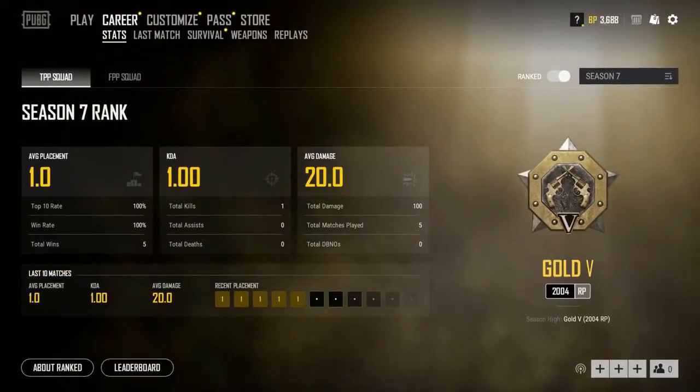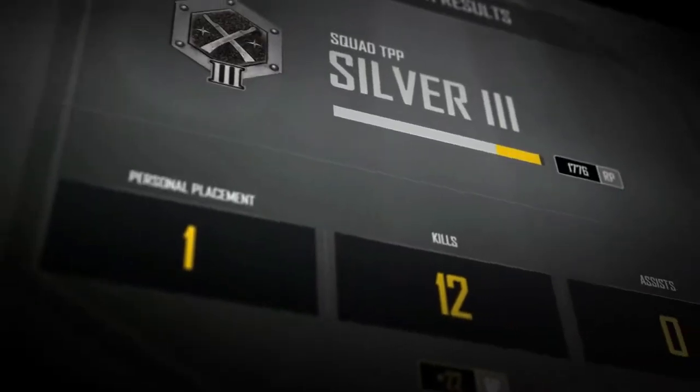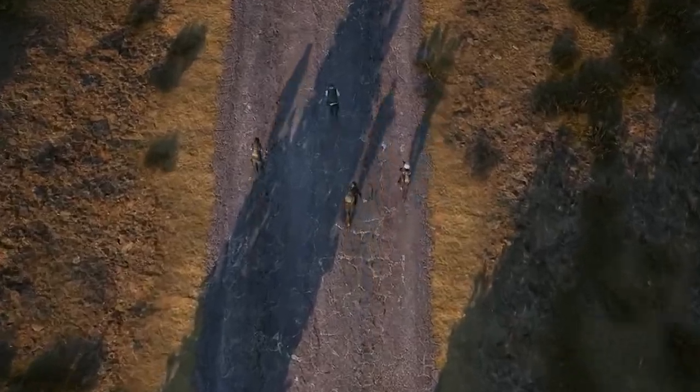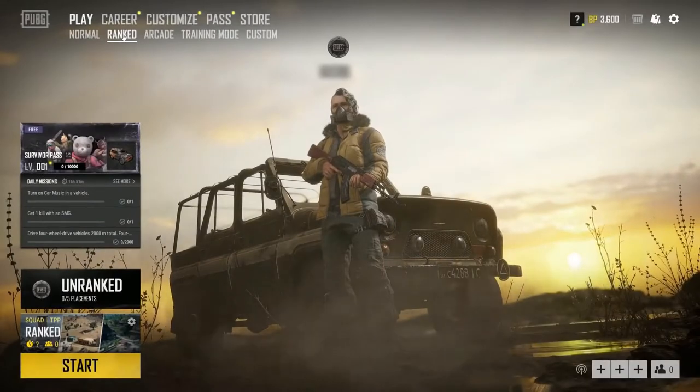First of all, you'll still go through a series of placement matches when you start. But after that, your rank will rise and fall depending on your game performance. You'll also have to enter a special Ranked Queue in order to get credit for your game. You can find the Ranked option under the Play section of the main menu.